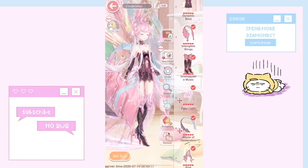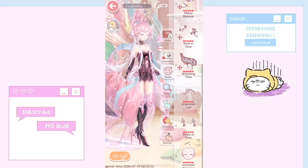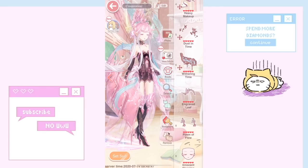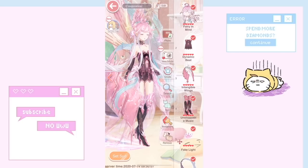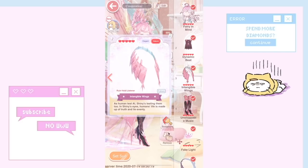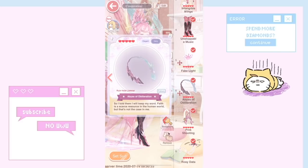Next we have Void Listener. I think this suit is very similar to the one from the hell event called Fleeting Dream from Garden of Spiral Staircase — the makeup is so similar. Going back to Void Listener, I really love her hair because of the little blue tint to the ends. It adds a pop of color and complements the other parts of the outfit. There's a cotton candy vibe with little motherboard-like elements that have a blue tint inside, and pieces like Abyss of Obliteration really mesh well with this outfit.